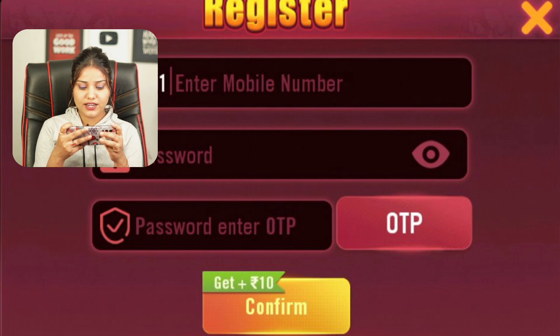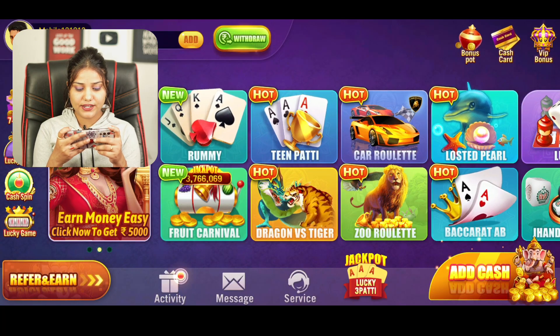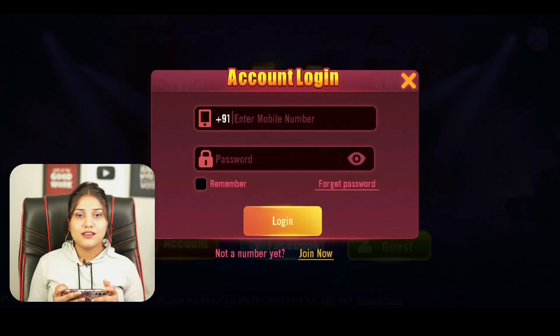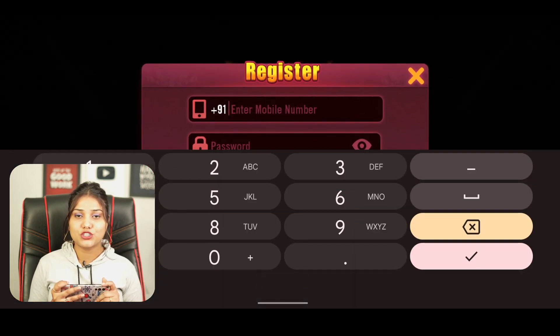For registering, I put my number, password and OTP — as you can see, everything is added and my app is automatically opened after registering.